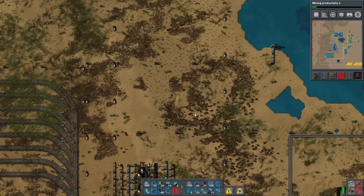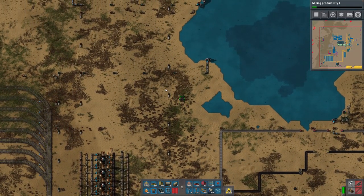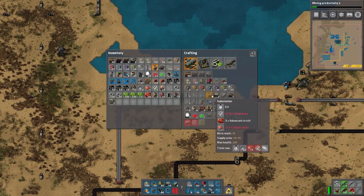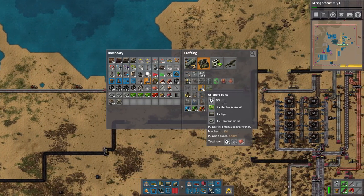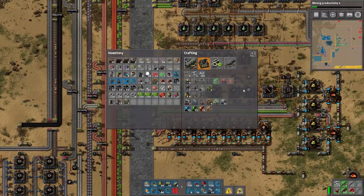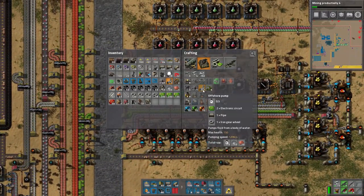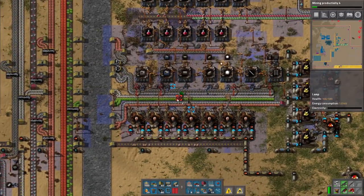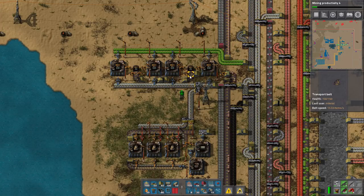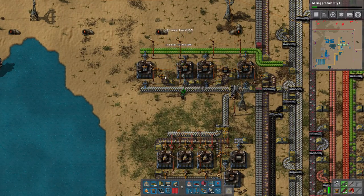First things first, let's modify this. We need more materials pretty much overall. I was going to get an offshore pump — that's the thing I was looking for. We'll take a bunch of random materials because who knows what we'll need. Right now our petroleum is still a problem — we're making a lot of laser turrets which use batteries, and batteries just eat that stuff up. The rate we're consuming this stuff is huge — I kind of just doubled the coal liquefaction because we didn't have enough.